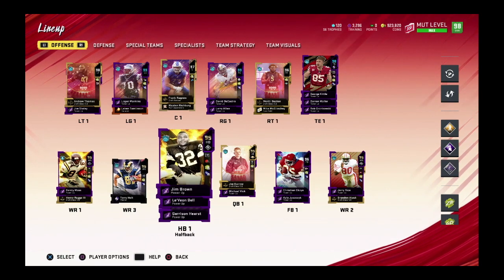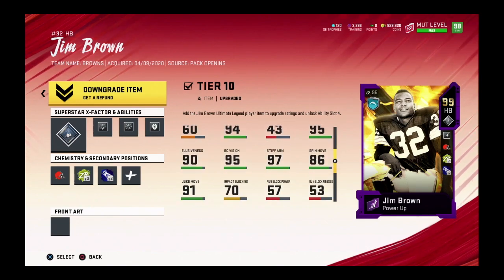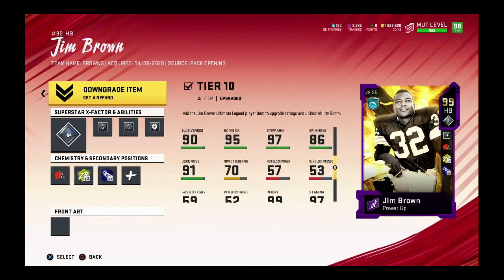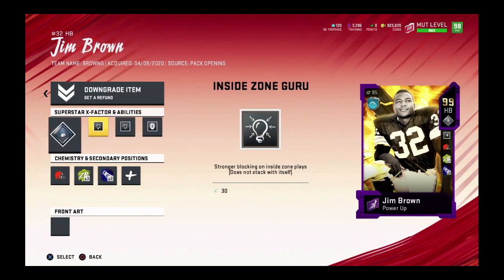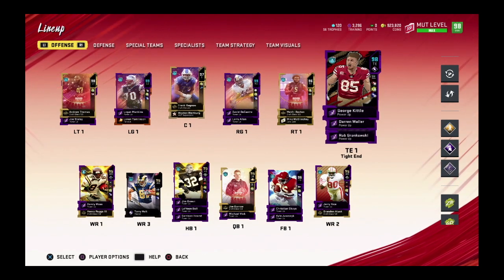We've got Jim Brown — he's not new but this is who I have on my team, built during my last livestream. He has 96 speed, 94 agility, 95 acceleration, 94 strength, 96 awareness, 90 elusiveness, 91 juke, 86 spin. He's more of a trucking back — 99 break tackle, 97 stiff arm, 95 ball carry vision, 95 trucking. I have Inside Zone Guru, Outside Zone Guru, Bruiser, and Jukebox with Wrecking Ball 100 turned off.